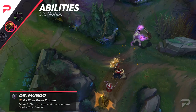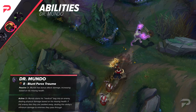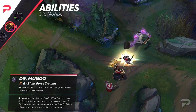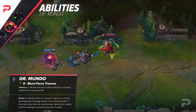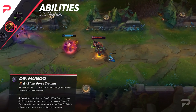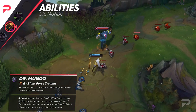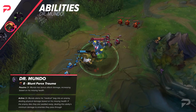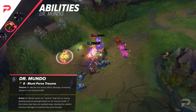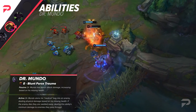Mundo's E is Blunt Force Trauma. It passively grants Mundo a flat amount of AD, and then further AD based on his missing HP. The active costs 10 HP to use, and empowers his next auto attack to be increased by a flat amount and a percentage of his bonus HP, further increased the lower his health is. If the target is killed, Mundo swats them away, dealing the minimum damage from this ability to all enemies they pass through. The bonus maxes out at 70% missing HP and also deals 140% damage to minions and monsters.